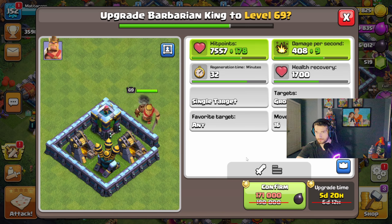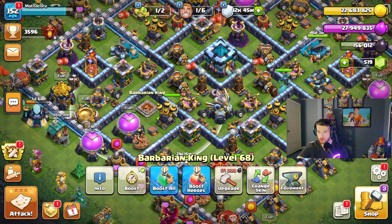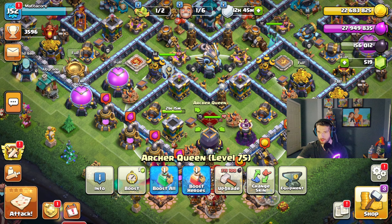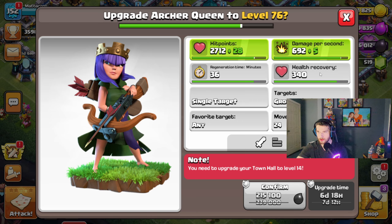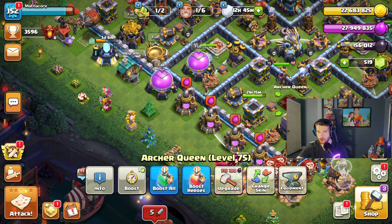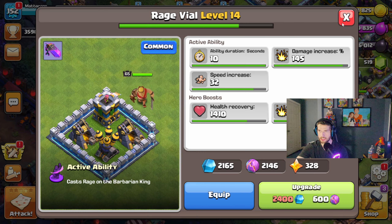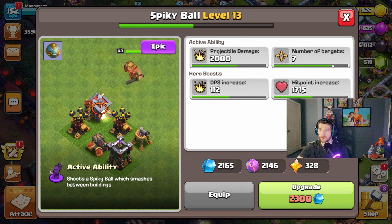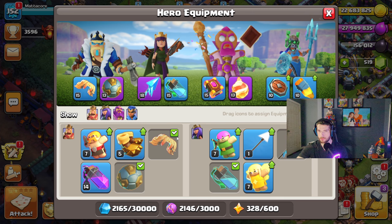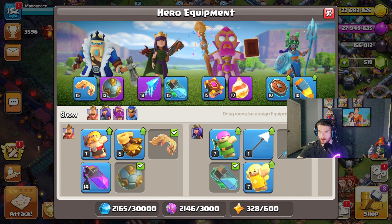He's now level 68 — a good amount of HP and a good amount of damage per second. I'm looking at his health recovery: no matter what equipment I use, he's going to get 1,700. I'm using the Spiky Box and I've been really enjoying that. It hits 1,700 and heals 250 per hit. So we are golden.